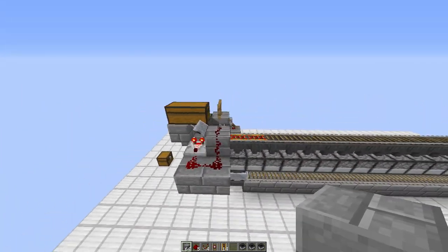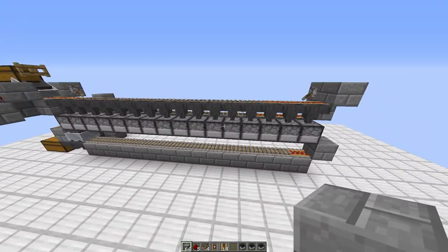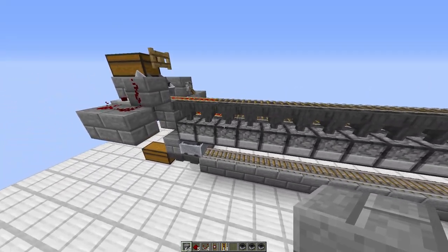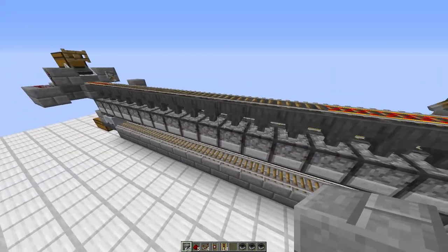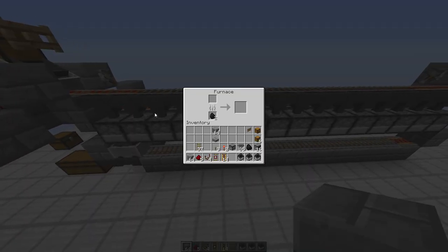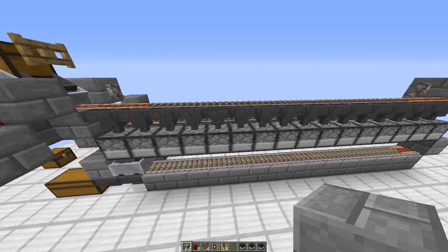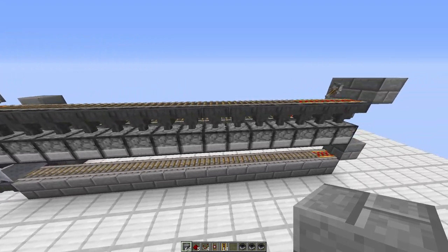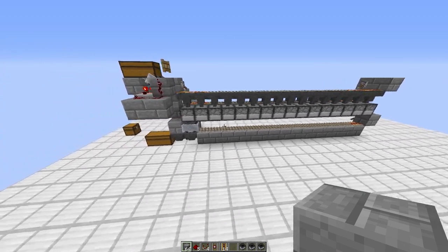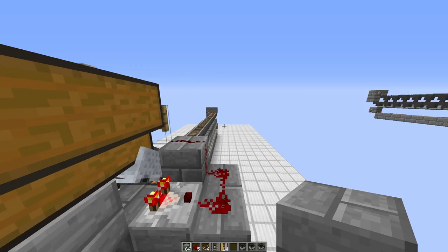Now, if you want a smaller system — say you only want eight furnaces — it'll smelt at half the rate but also waste less coal. If you only put in 32 items right now you use 16 coal but only smelt 32 items, so there's some waste. This is no problem if you're using this for massive quantities — it starts at two stacks, and if you put in two stacks of items there will be no waste at all.